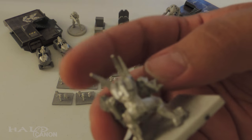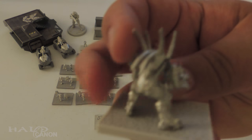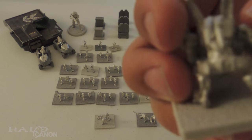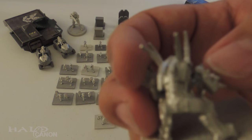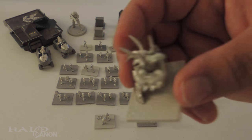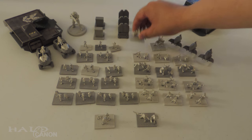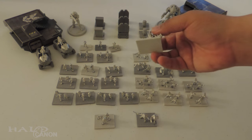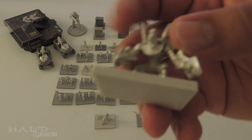Next up we have the Hunter. It's got a few parts — you can kind of see where the joints are. These were a real pain to put together. There's a big gaping hole in the shoulder because the hole the pin was supposed to go through wasn't there on this particular arm, so I cut off the pin and did the best I could. There are actually two Hunter forms: one was charging a shot and you have another one ready to charge at you.